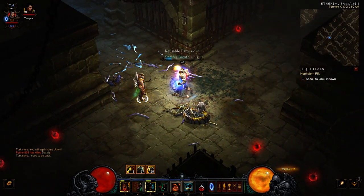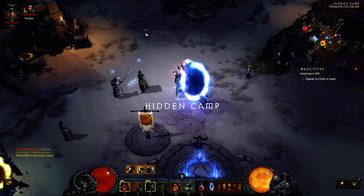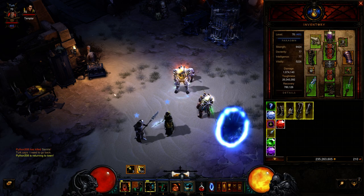Let's get back to town. For me this build does rely upon the six-piece of the Wastes set which boosts the whirlwind. The two-piece really doesn't do much good, but the four-piece is really great too.